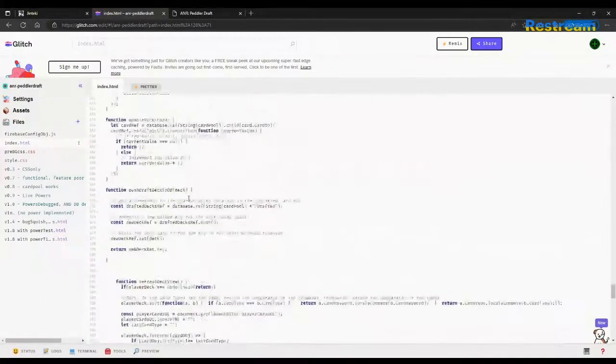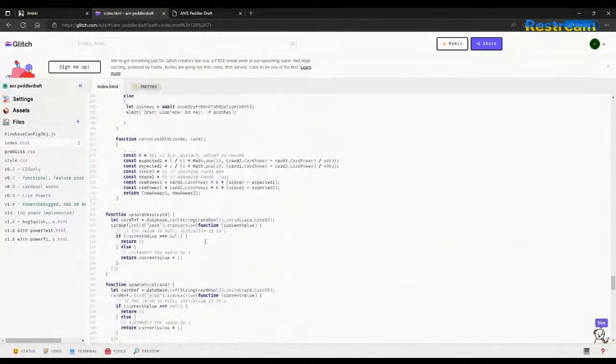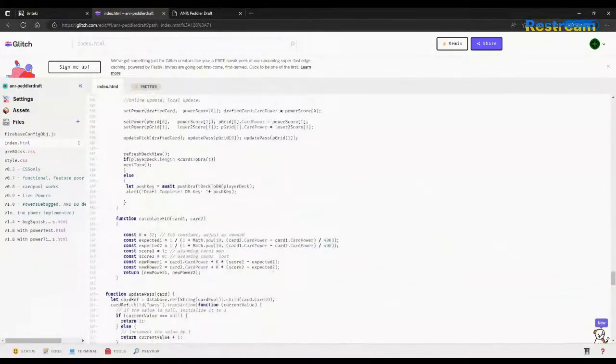Let me find my function for that. Export list, refresh deck view, push drag to date. Now that I've gotten used to Visual Studio Code, it is so hard to go back.